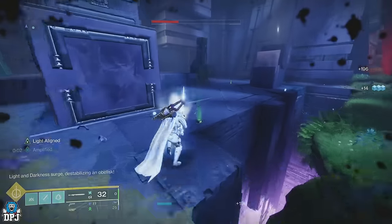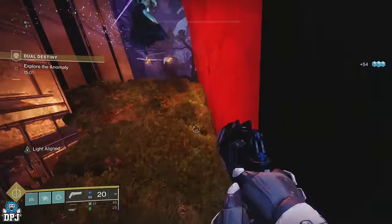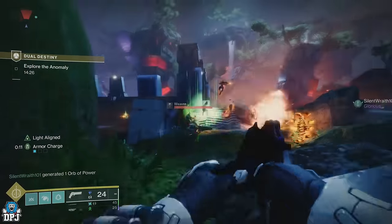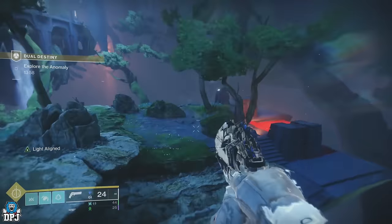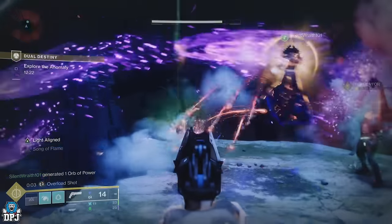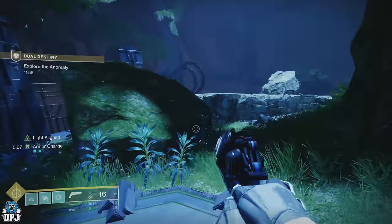You then simply progress forward on this linear path where enemies have to be taken out and pads stood on. Make sure all enemies are taken out as the pads won't appear otherwise. There are a few platforms here to clear out too, and a couple of Tormentors you need to take care of. Upon doing this you can progress onto the final part of this mission.